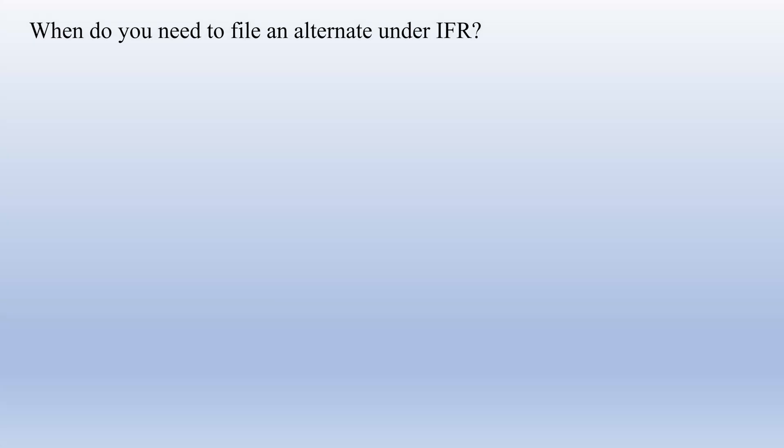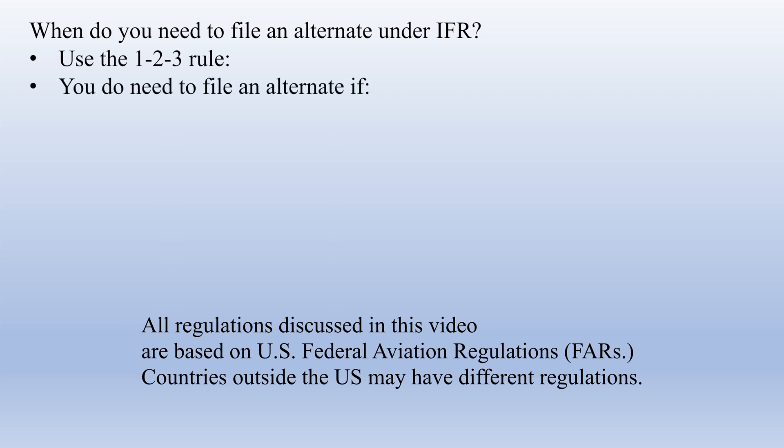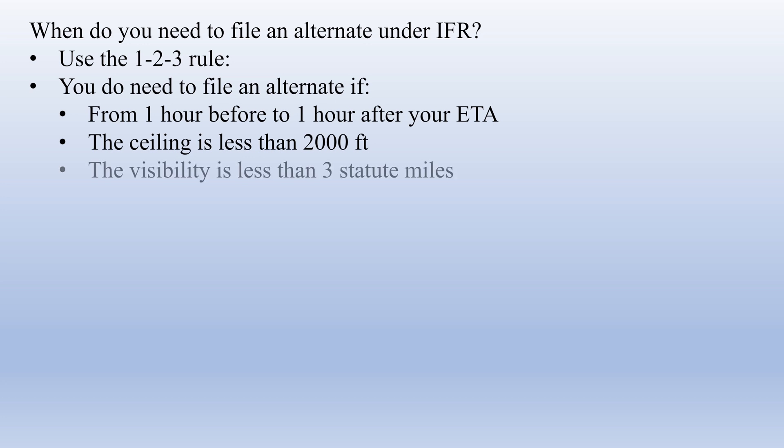First, let's talk a little bit about alternates. In the real world, we'll use what's called the 1-2-3 rule to determine if we need to file an alternate. This means that we need to file an alternate if the weather at our destination from one hour before to one hour after our estimated time of arrival will be less than a 2,000 foot ceiling and less than 3 miles visibility. Basically, if the weather is going to be anywhere near IFR, you'll need to file an alternate.